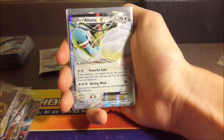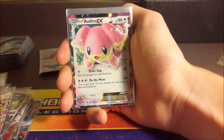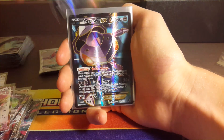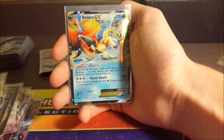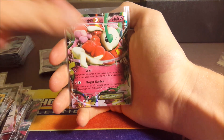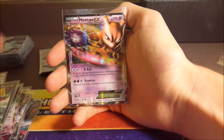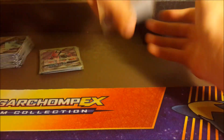Alakazam Full Art, Altaria, Mega Altaria, Kingdra, Mega Altaria again, regular Altaria, Kingdra Full Art, Genesect Full Art, Regirock, Mega Manectric, Keldeo, Reshiram, Excadrill, Dialga, Manectric, Florges, Manectric Full Art, and Mewtwo EX. There is some Black and White stuff but mainly X and Y overall.